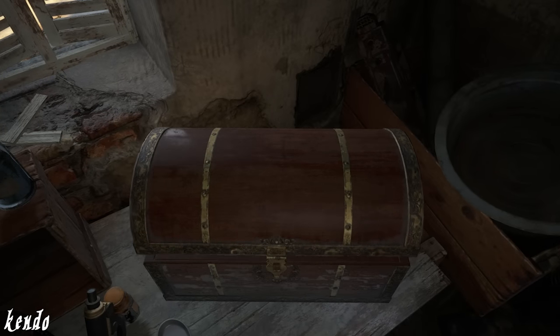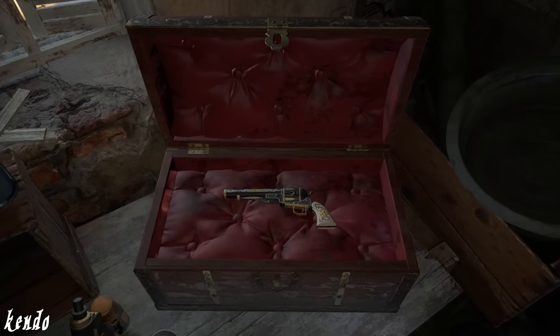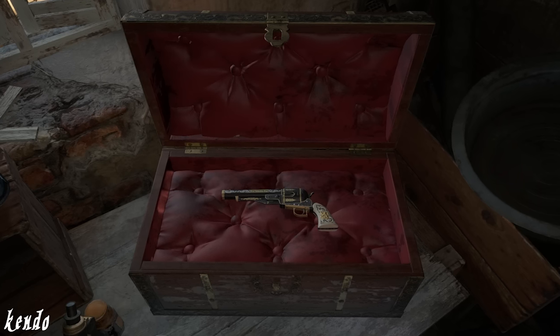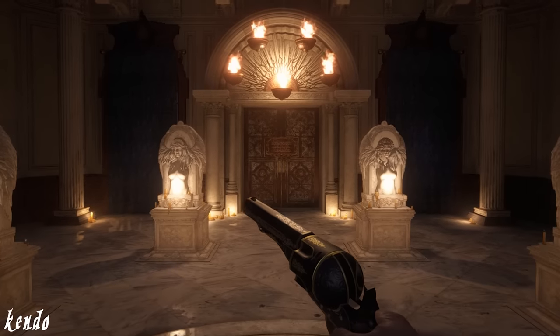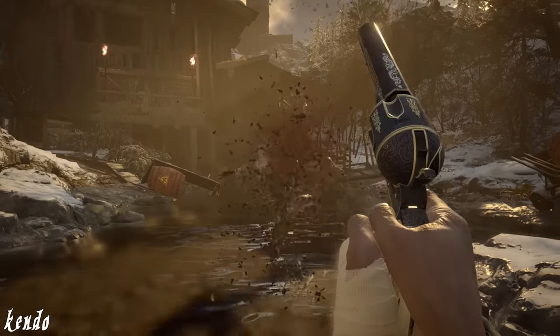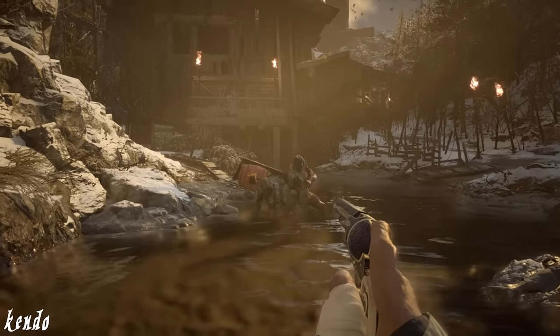Out of all of the decorative arms found in Village, the Model 1851 Wolf's Bane stood out as a monumental discovery in Ethan's travels, and is crowned as the most alluring piece in his collection. But in contrast to its elegant presentation, this weapon serves as a brutal means for execution, given its ability to obliterate Lycans ever so lavishly.